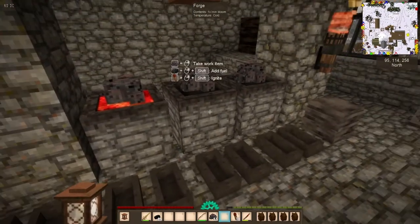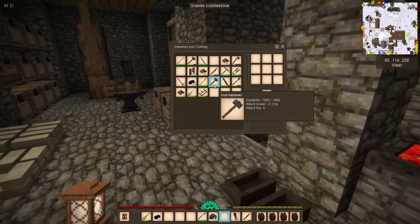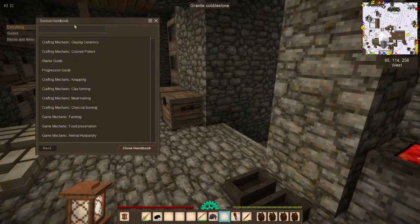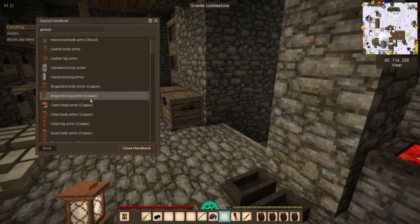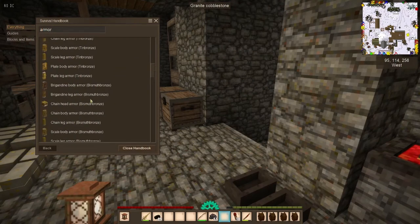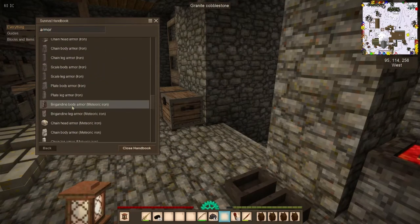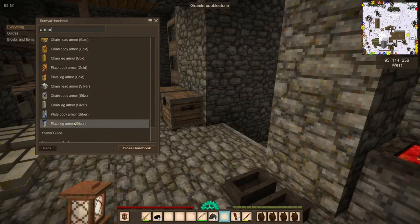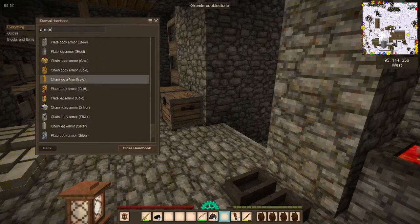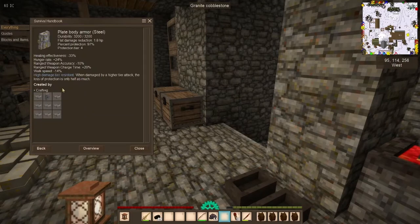We're back. What I'm going to do now — we're going to work on our first armor piece. So if we go in here to armor and we look at the heavy armor. The heaviest you can get, of course, would be the steel plate armor. Gold steel. So we'll just look at the body armor piece right now.